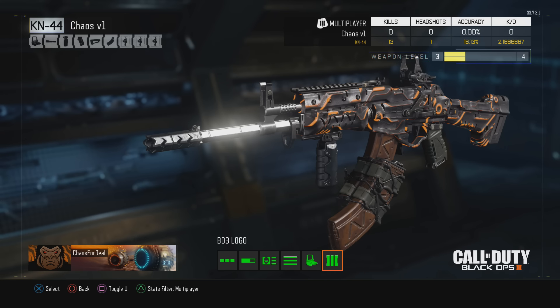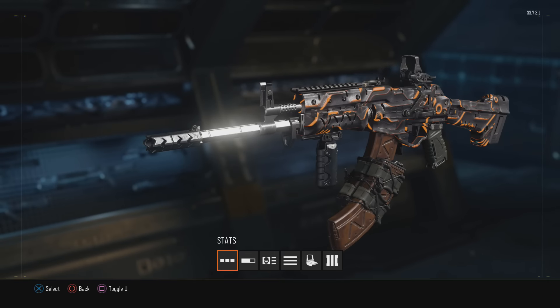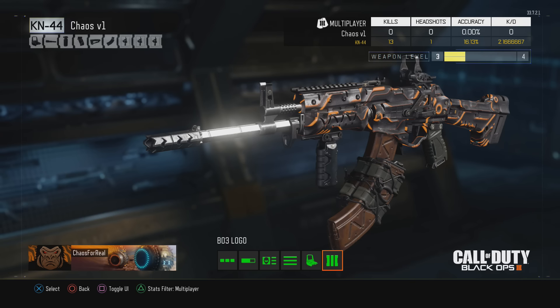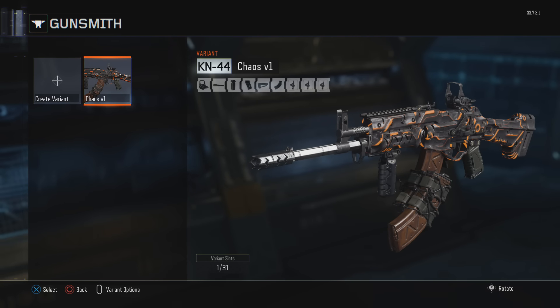It even shows the logo — you can literally take the logo off. If you want a clean snapshot of just your gun, you can toggle everything off the screen. There you go, and then you can put everything back on. We want to save it — back out. This is our KN-44 Chaos v1. I'll do a series where I make a variant and hopefully get it to you guys as well, which would be really cool. And there you go — it is saved, permanently locked in.